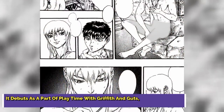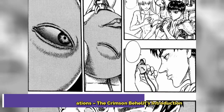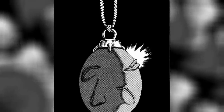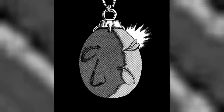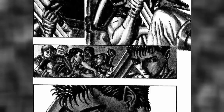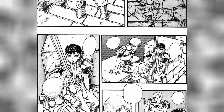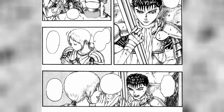The Crimson Behelit debuts as part of playtime with Griffith and Guts, but we already know the implications. It first appears in the final prelude chapter of Berserk, titled The Golden Age Part 8. After holding the rearguard against a vicious pursuit mostly by himself, Guts celebrates with his new comrades, but instead of passing out by sunrise, he looks out over the castle walls as if already searching for his next destination. Judo shows up to break his melancholy, which is when Guts asks him just why they all follow Griffith — what kind of man was he? Judo's answer leaves much to be desired, but it is a proper answer for the lack of a better term.